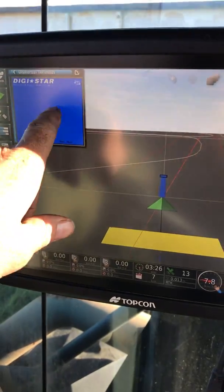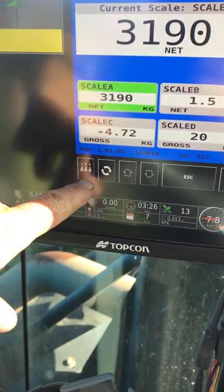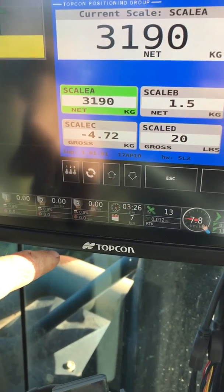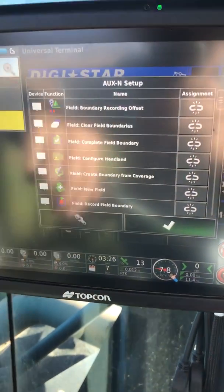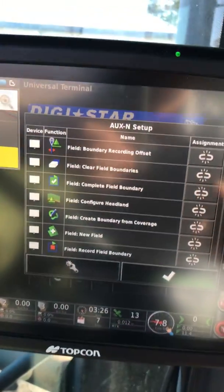Now if you actually open it up to full screen — doesn't matter what's on it — you can see you get these switches down the bottom there. If I touch on that, it comes up with this big aux end setup thing. You don't need to know what it is, I'll just show you what it does.